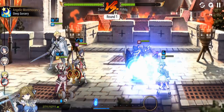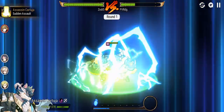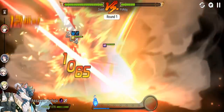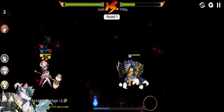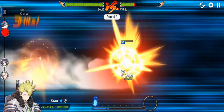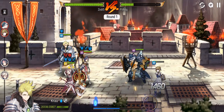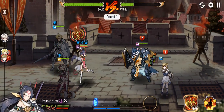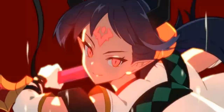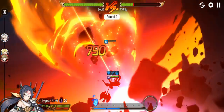We only need one more hit on the Montmorency to take her out with our Apocalypse Ravi. Just make sure we take her out first.